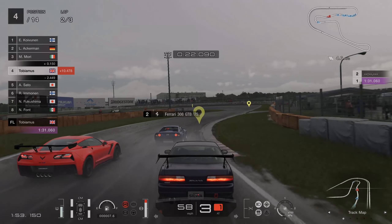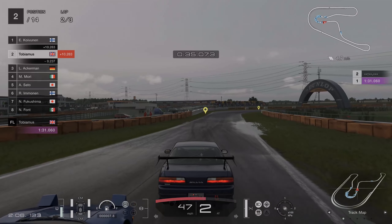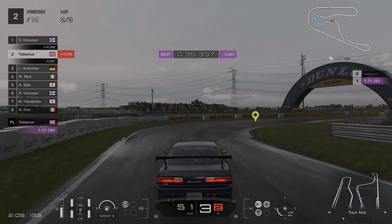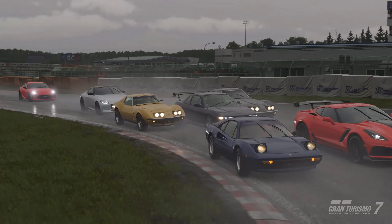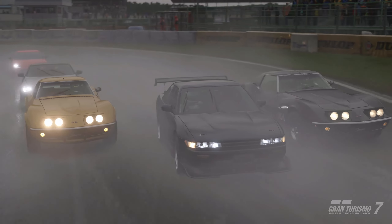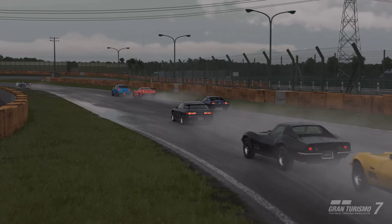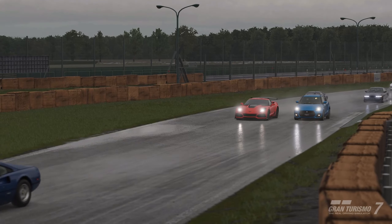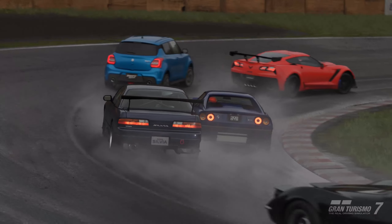Here are the parts you'll need to get. From the club sports category, you'll need the power restrictor. From the racing category, you'll need racing hard tyres and the fully customisable racing transmission. Make sure you have racing hard tyres fitted. When tuning the Tomahawk X, navigate to ECU and select output adjustment. Lower the output from 100 to 70%. Under performance adjustment, change the power restrictor from 100 to 70%. You'll then need to install the fully customisable racing transmission — go to transmission and select it from the menu.